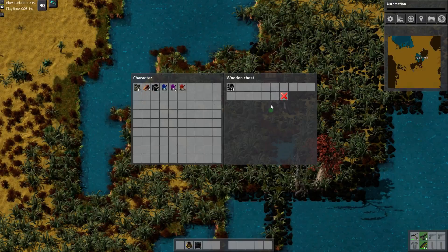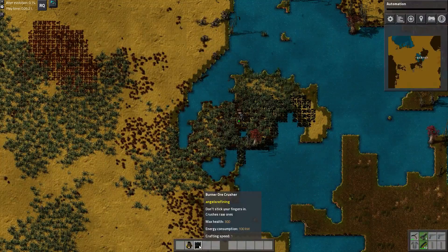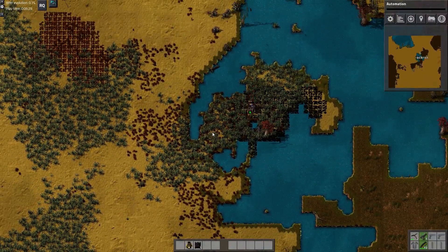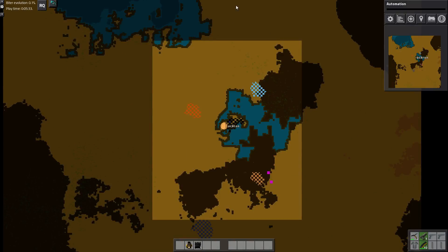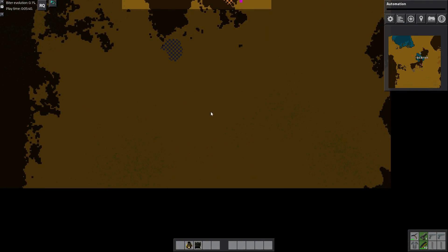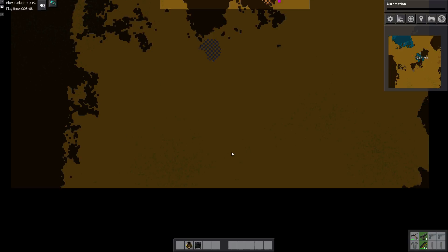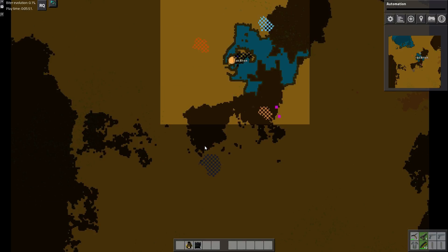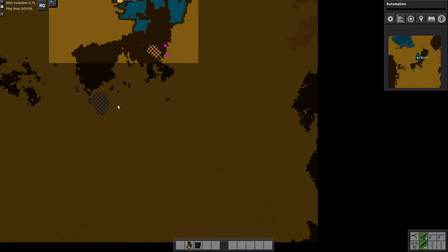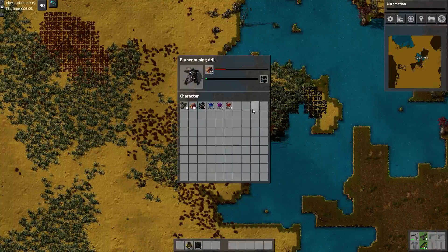We've got 28 coal that we've already mined. You can see that I have this ore crusher here — I'm going to need that before I can start actually smelting ores. But I want to mine just a little bit more coal up here. Taking a look at our initial starting area, we're in the middle of a lot of desert. Long-term planning, I'm probably going to have my bus down here. I usually build horizontal buses going left to right. Over here will be the ore processing area, and then over here will be where the actual bus is.